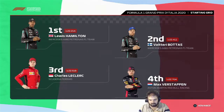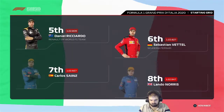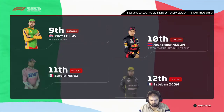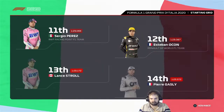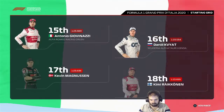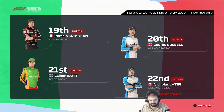Lewis Hamilton lines up on pole position, and Valtteri Bottas will line up alongside. Looking down the rest of the grid: Leclerc, Verstappen, Daniel Ricciardo, Vettel, Sainz, Norris, Joker and Alexander Albon, Perez, Ocon, Lance Stroll and Gasly, Giovinazzi, Kvyat, Kevin Magnussen, Kimi Raikkonen, Grosjean, Russell, Eilat and Nicholas Latifi.